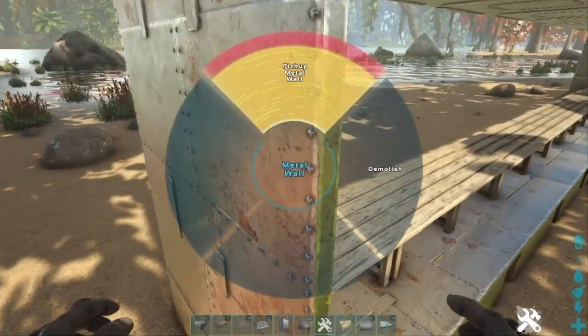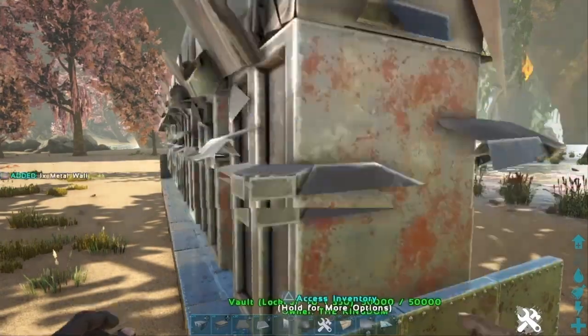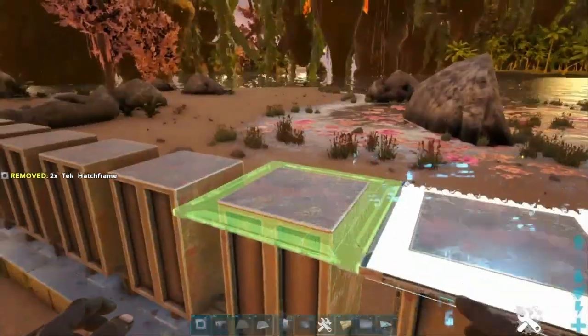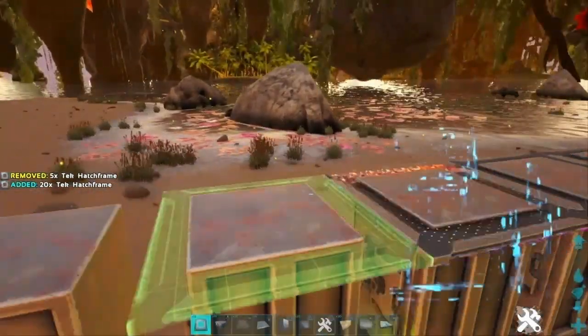Then you're gonna destroy the metal walls at both ends, and that's gonna drop the vaults onto the tables. Make sure that the vaults are obviously all level. Now you're gonna replace the metal walls at both ends.